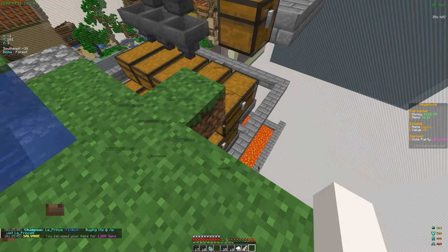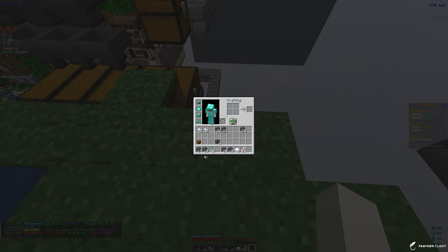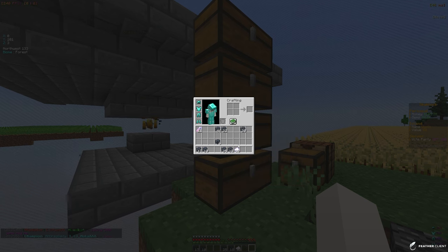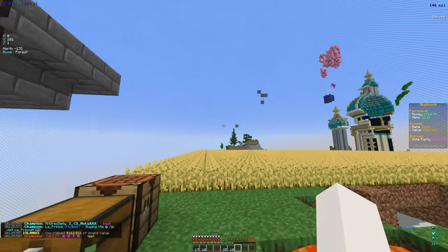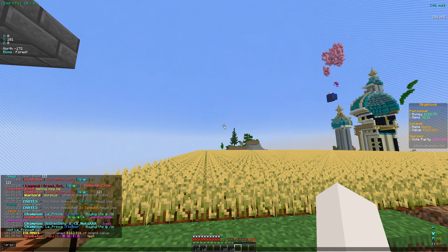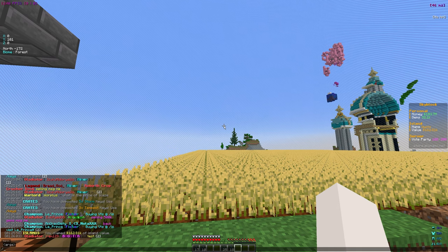We can use those gems for scrolls for our farms. We have some dungeon keys, some extra ranks, spawners we're definitely going to take, and 30 value tickets which we need because we actually did just get 162k of island value, which is really good.